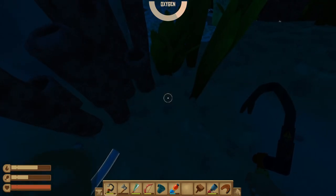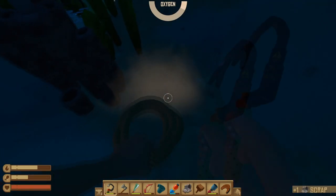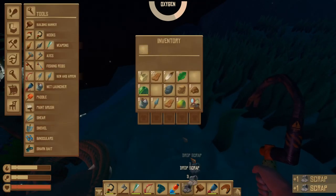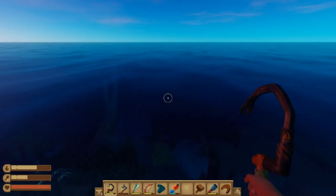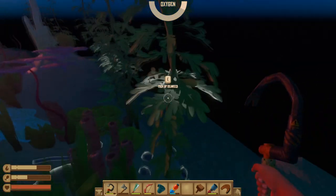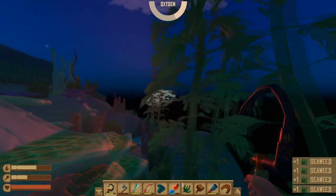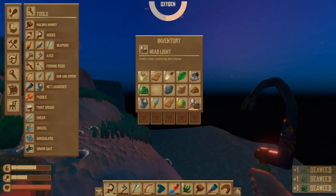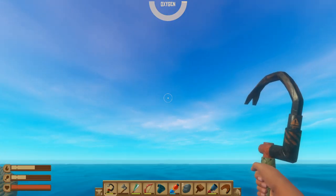Another thing you find is scrap. Scrap comes in many different forms but whichever one you gather you always get one scrap. It's especially important in later game as you need it to make some of the good weapons. There's also seaweed, which you use to make vine goo — basically a glue you put in a furnace. If you go out at dusk it's easier to find the glowing seaweed. It's very abundant so don't go out of your way for it.